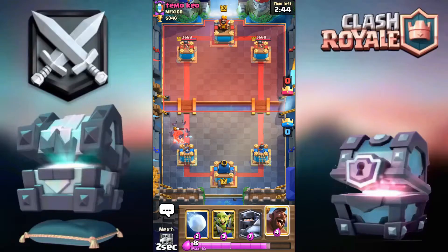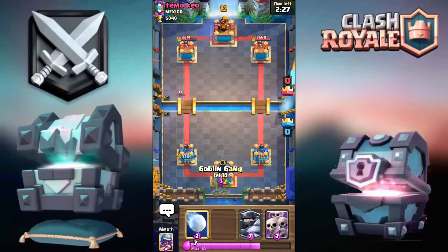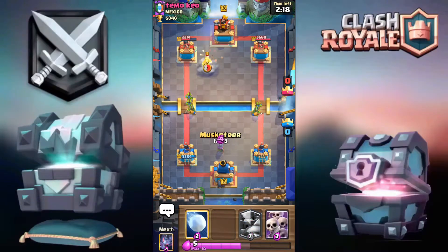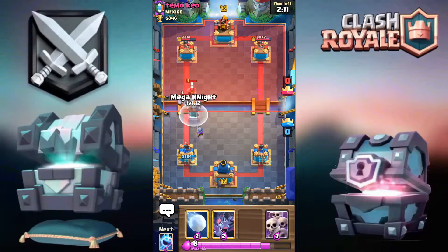I'm going to go for the Hog. The first thing you want to do in any matchup with this deck is identify the small spell — in this case it is the Log. So basically, if he has the Log I'll be using my Bats more on offense and saving the Skeletons and Goblin Gang — bait out his Log once and then I can go for the other one. If I go for Skeletons and he Logs out, I can go for the Goblin Gang and vice versa. Anyway, I'm just going to Mega Knight this.